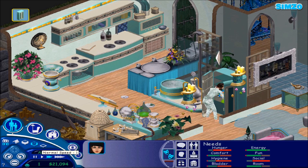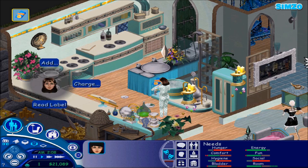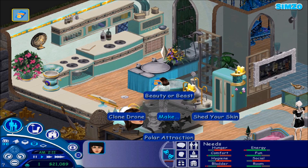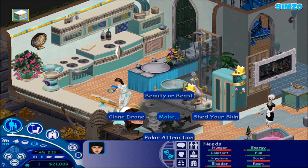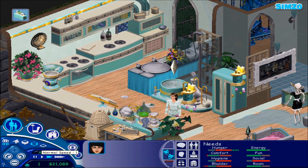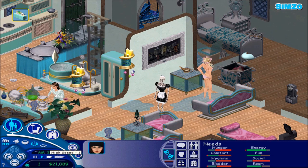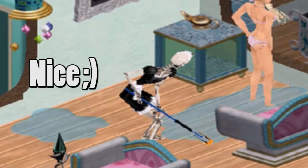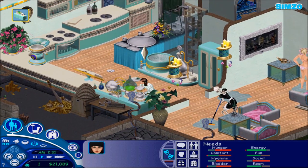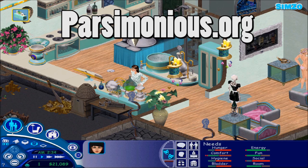I don't like this fridge, maybe I got the wrong fridge, I don't know. Let's see - hmm, no. Let's take more Beauty and Beast because we need more spells. Look at her, she's so good. Oh I just love this - easy to find, I think Parsimonious has it, it's a great kitchen.